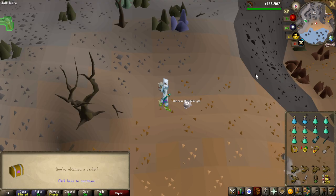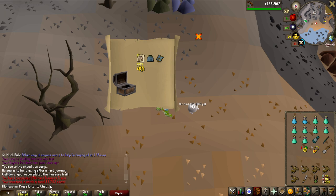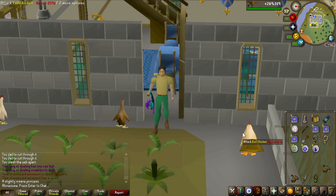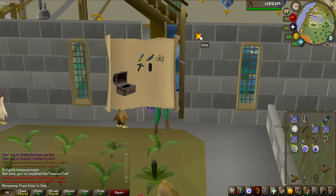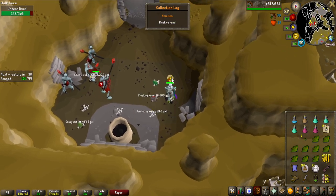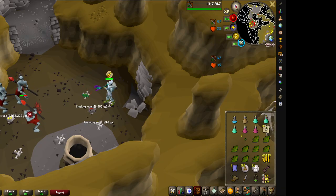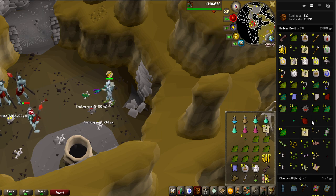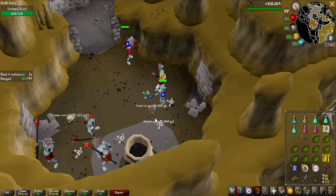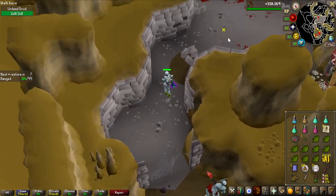I feel like I'm getting very lucky with clue scrolls, but no Mask of Ranul yet. The fourth clue scroll gives some alch balls, worth 88k. Now almost 500 kills in — here is the loot on screen — and we have another hard clue, which is the worst one yet at 33k. But then — Mask of Ranul, there it is! I can't stop winning. I've won every single challenge in this series so far. That's 537 kills for the Mask of Ranul, and the total loot was only 2 million, but let's pick that up.